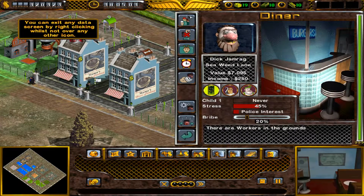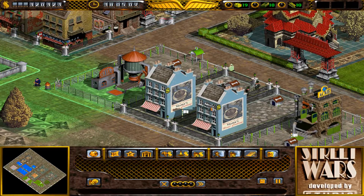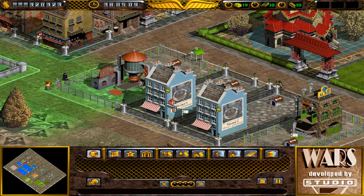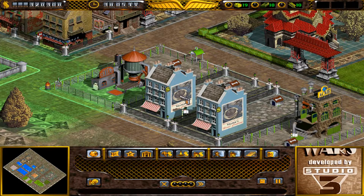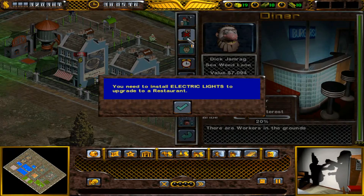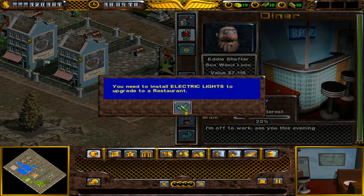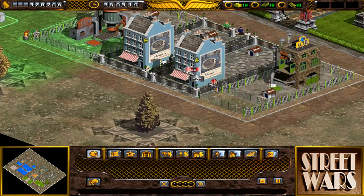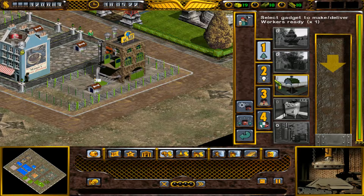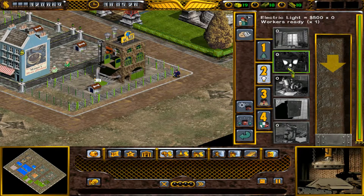I just want to check my police bribe - that's okay. Two of them are doing okay in there. What do I need to upgrade that? I need electric lights to install to a restaurant. I might have actually... no, I thought I might have done myself a favour there by giving it an oven - I thought they might have needed two ovens, but they don't. So it hasn't done me any favours. Electric lights. Let's get some of those.